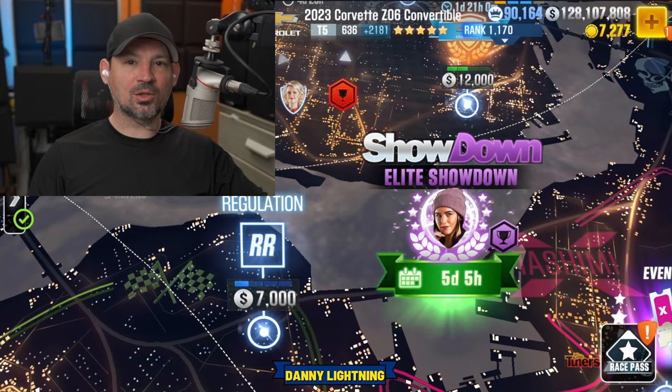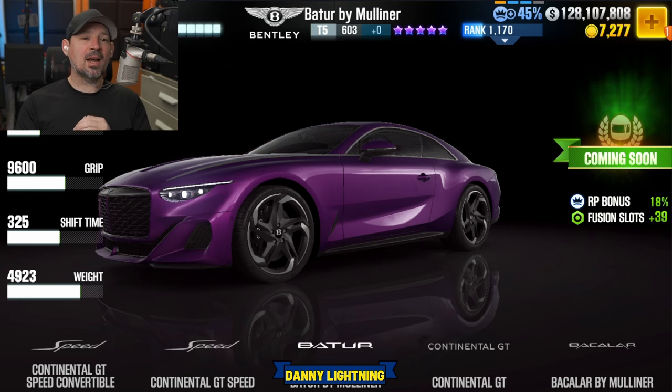Starting off with the milestone prize car: for Season 205, the new Bentley will be the milestone prize car. The very top crews will get this in purple stars, and all other crews that get over 20 million respect points for the season will get it in golden stars.